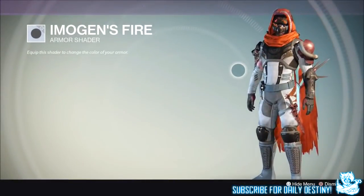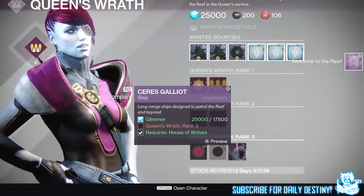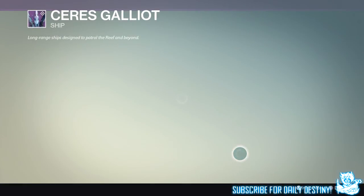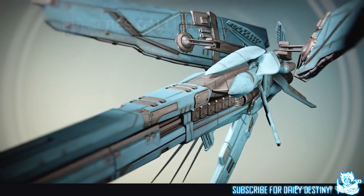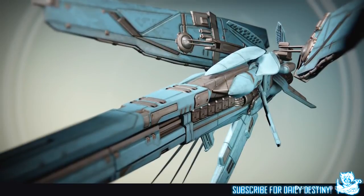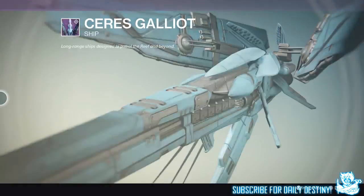These shaders will cost you 5,000 Glimmer and you need to be Rank 3 with the Queen's Wrath. And then we have this incredible-looking ship — the Cerus Gallia — which you may have seen when they live-streamed the Reef. It looks absolutely incredible. I can't imagine what it would look like flying through orbit. I mean the size of it — it doesn't even fit on screen. It's that big.